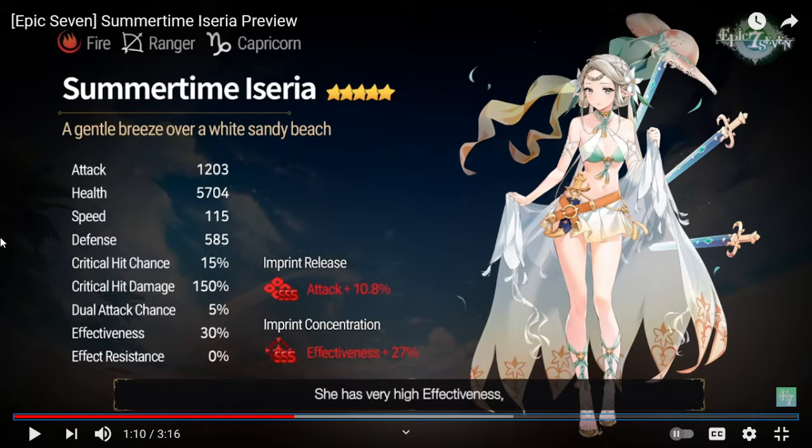That high built-in effectiveness means you basically just want an attack neck, effectiveness ring, and speed boots. You don't want your best speed gear on her — you probably want a lot of attack subs to deal more damage. Her job is mainly bombing people. As for pulling for a triple S, not necessarily, but the artifact is pretty good so that might be worth it.